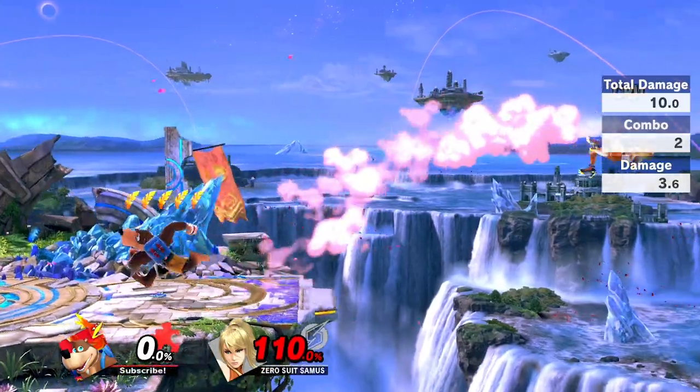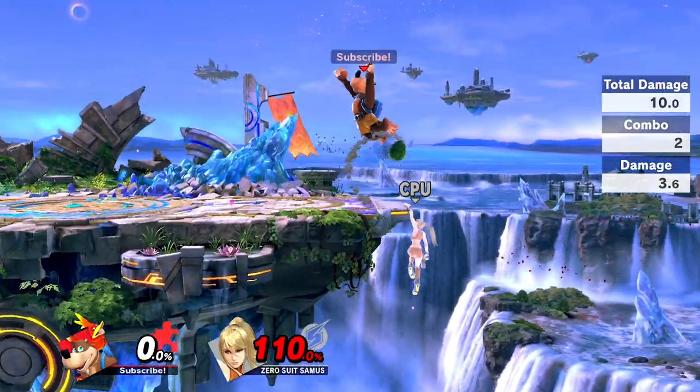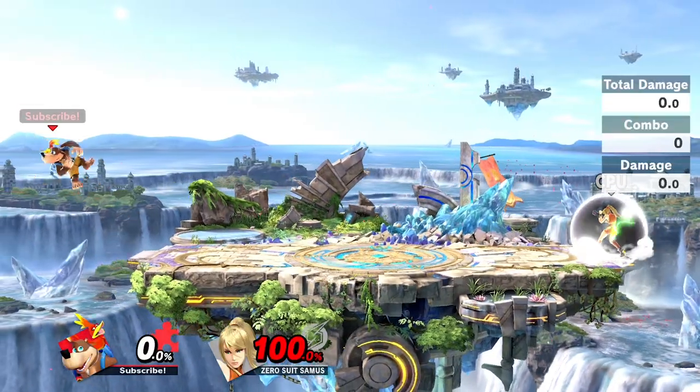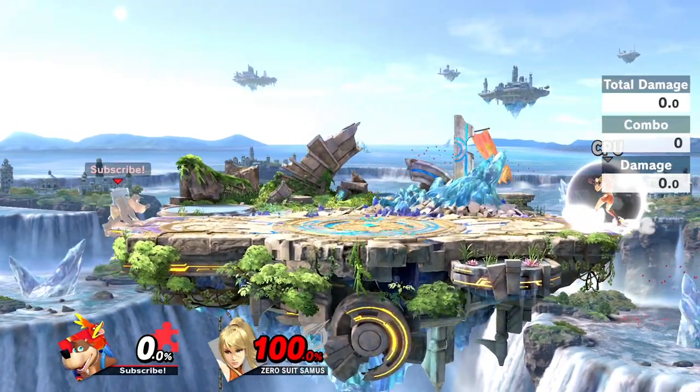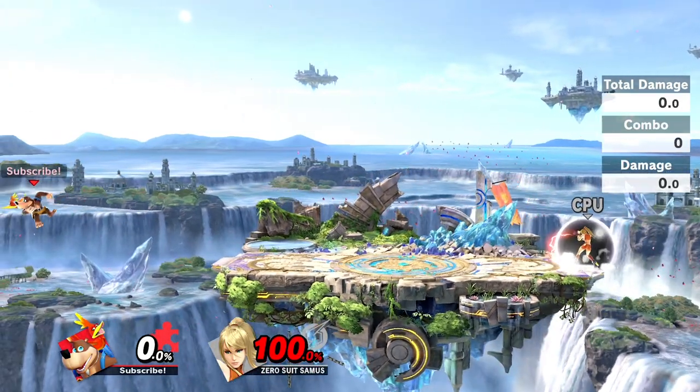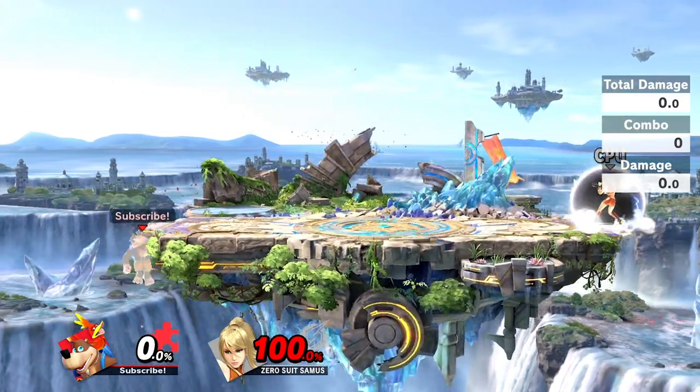Ringshotting allows Banjo to be even more creative with his ledge trapping and edge guarding. Releasing a grenade from roll distance and then bringshotting backwards sets up for easy ledge trumps instead of a slip off or backflip. Using bringshotting to gain more momentum off stage sets up for solid edge guards such as back air, forward air, or neutral air. Normally I use backflip to set up for these situations, but bringshotting is faster and gives better distance instead of having to waste jumps or other resources.